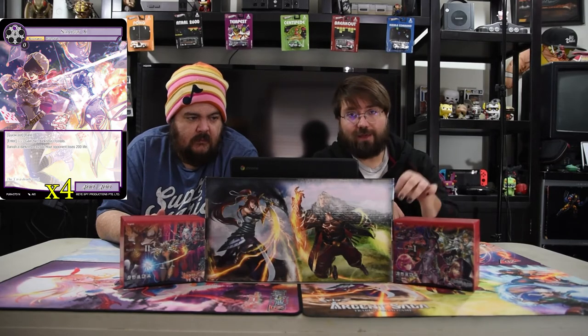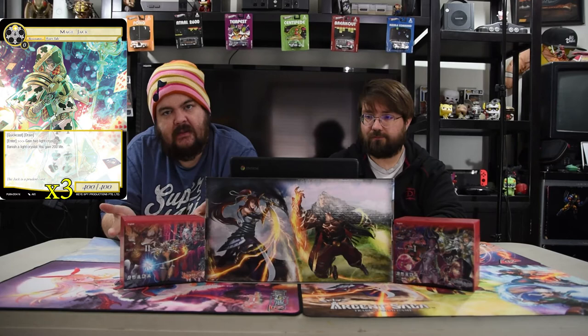Next is Shadow X: one darkness for a 4/4 with Quick Cast and Bane. On entering, gain two darkness crystals; banish a darkness crystal and your opponent loses 200 life. Hopefully at the end of the game you machine gun them, or just dive in and kill one of their things. Next is Mage Jack: one white for a Quickness and Drain 4/4. On entering, gain two light crystals; banish a light crystal and you gain two life.